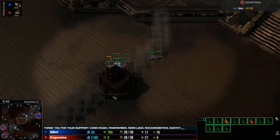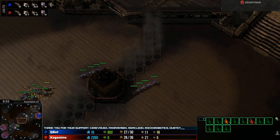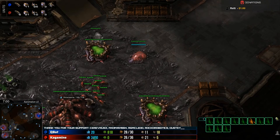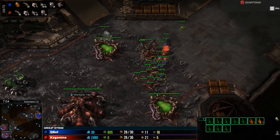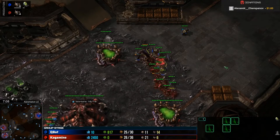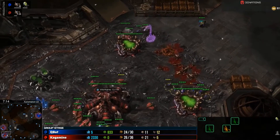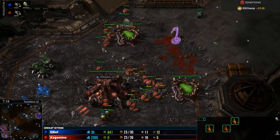Kagamine has a big bank and will have zerglings for days. But eventually Q Bot is going to mine out, even with only 11 drones, and I don't know if it has any coding to expand. The lings come in a big attack effort — if Kagamine can hold long enough, Q Bot will eventually just run out of money. This is a costly defense with a lot of lost mining time.